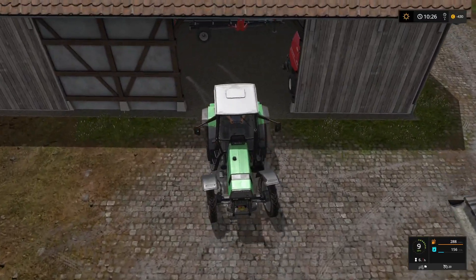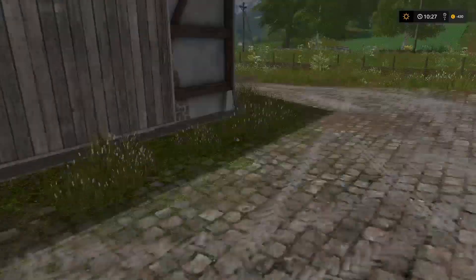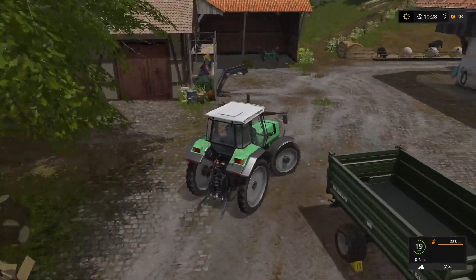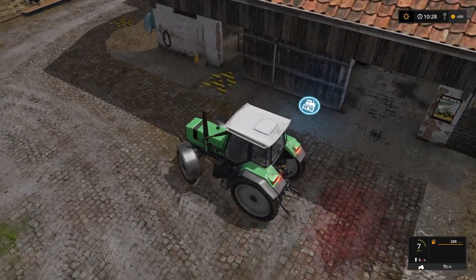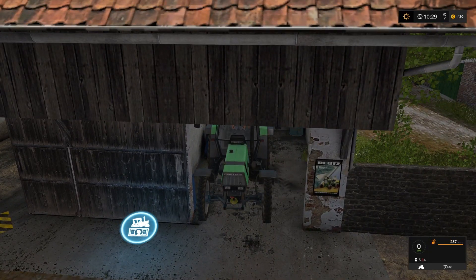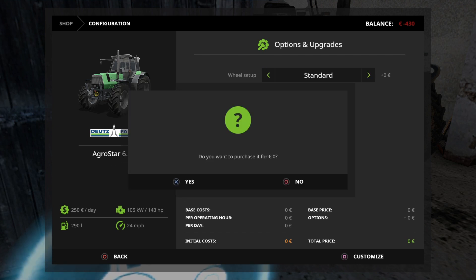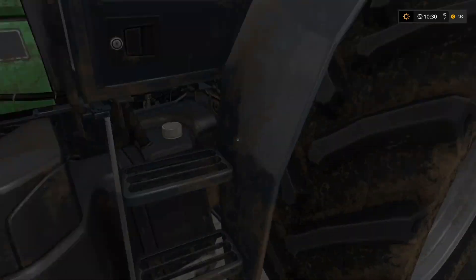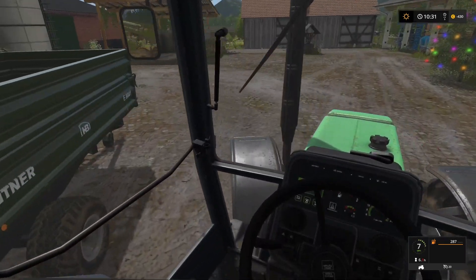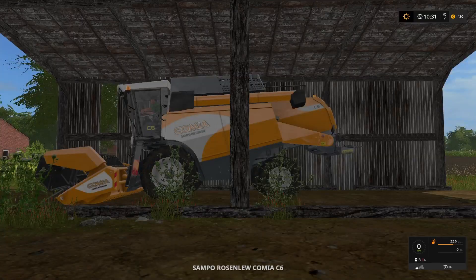Let's get our spreader back in the cupboard - there we go. And there's the door back up. Let's take the skinnies off - probably not going to need them again, so let's go back to regular standard wheels. There we go. So we're going to leave this here for a moment and jump back over to the Fortis.